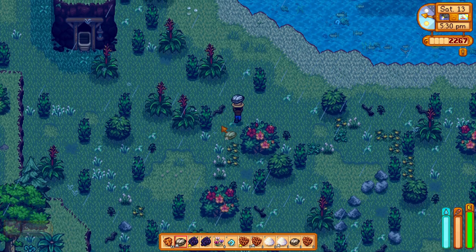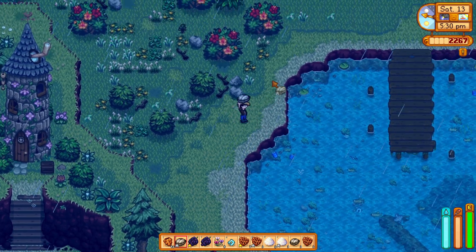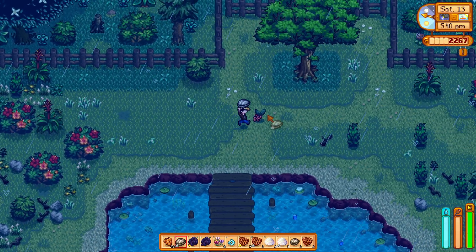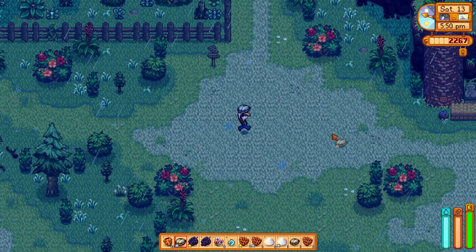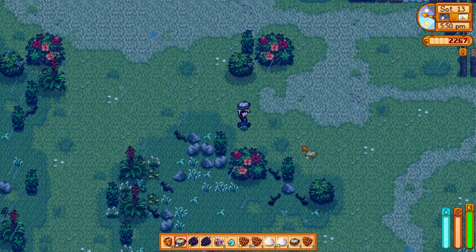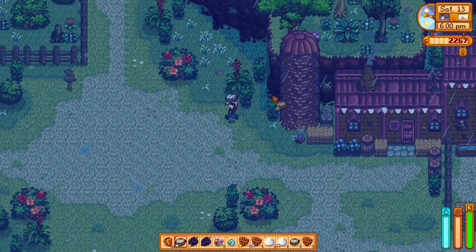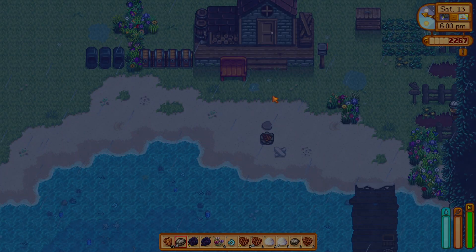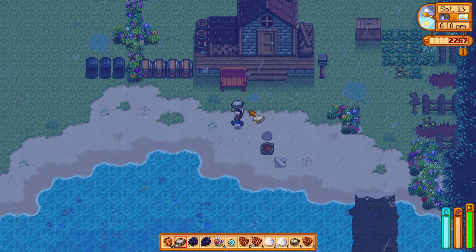Alright, I'm back. So I did a little bit of foraging while looking it up on my phone. I don't have any of her love gifts — she loves coconut, sunflower, fruit salad, and pink cake. I don't have any of that. It did say she likes daffodils and all universally-liked gifts except vegetables. And yep, she did like it — nice! That brought her up to almost the fifth heart.